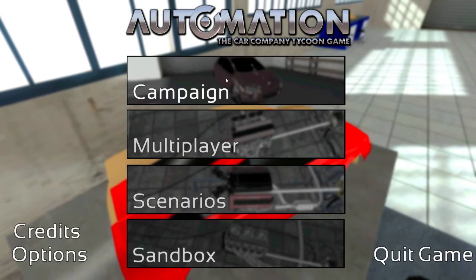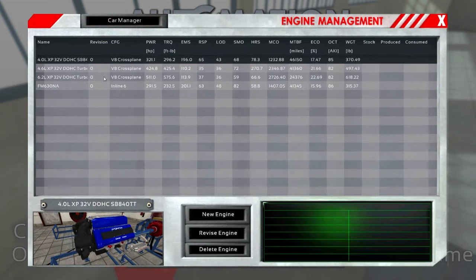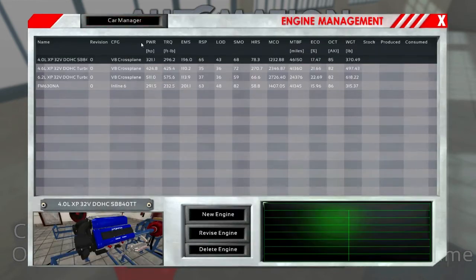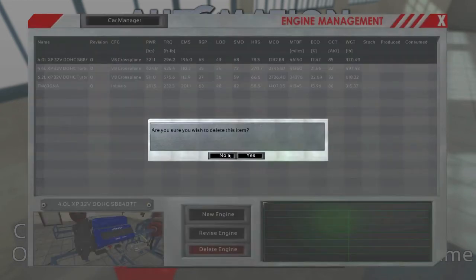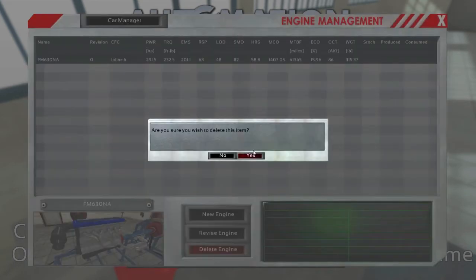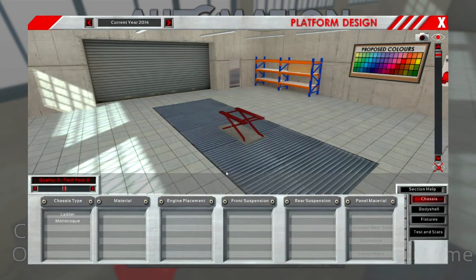Alright, we're back and there's been another update since I last played. Once again I have my engines but my cars are gone, and it sucks. I was going to delete all the engines and start from scratch, and we're still going to do that, but we also have to remake a car. The update added more ways for the car to be rated, like safety and comfort, and a test track was added.